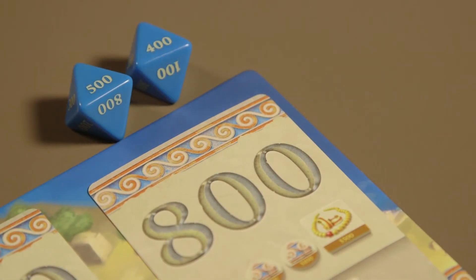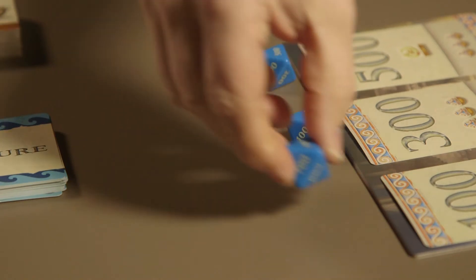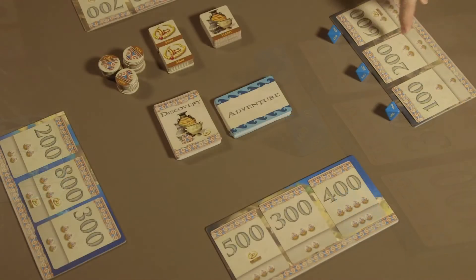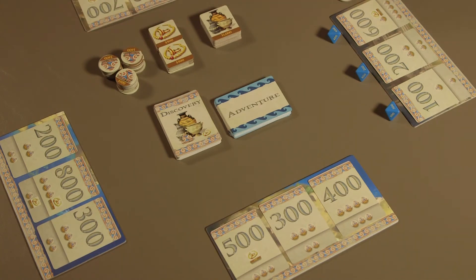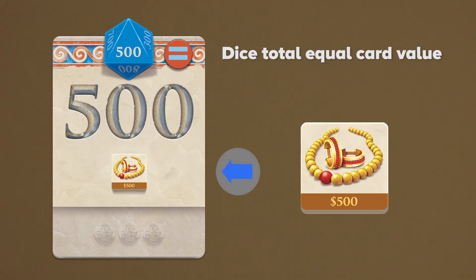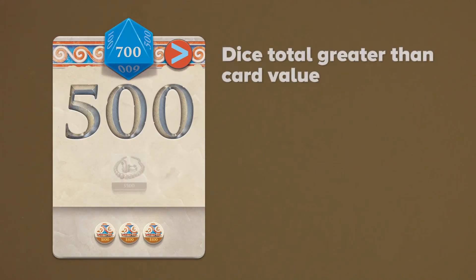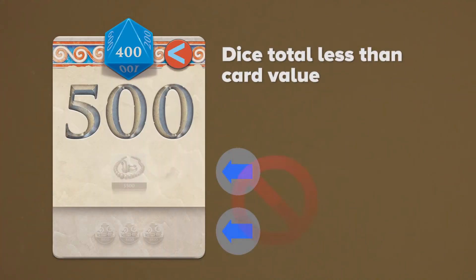The player rolls the last die and adds it to an existing or new discovery card. Once all the rolls are complete, the player reviews the dice on the cards and collects their discovered artifacts. If the number on the die or the sum of dice is equal to the number on the card, the player collects that value of artifacts and discards the discovery card. If the sum is greater than the number on the card, the player collects the value shown at the bottom of the card and discards it. If the number on the die is less than the number on the card, the player may not collect any artifacts and the discovery card remains on the board.